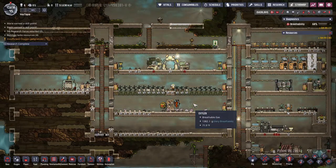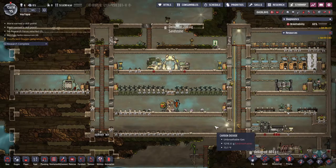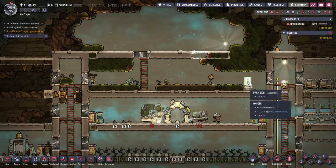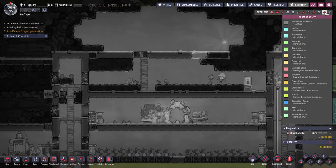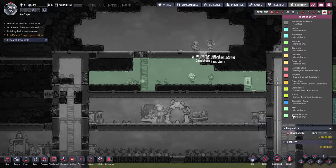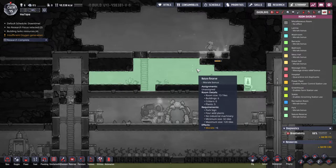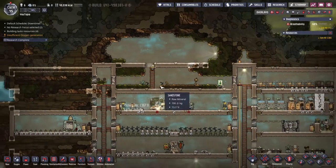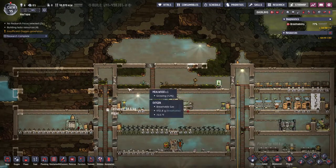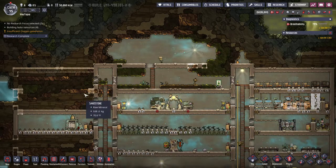Welcome to another episode of the Oxygen Not Included beginner's guide series. Off screen I planned some things. I'm turning this area into a nature reserve by closing off the top because it was too big at 200 tiles — 120 is the max. Once this is closed off, we now have a park reserve. People won't use it often since the only real reason to come here is to harvest, but it'll give them a boost when they do.